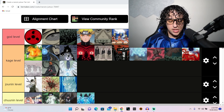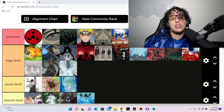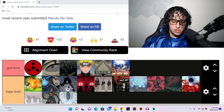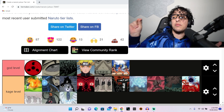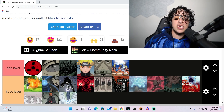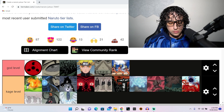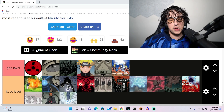If rasen shuriken includes the throw and the tailed beast form version, it's got to be god level. If it was just the jutsu he used against that guy early on — that's kage level. But if it includes all throughout the rest of the series — the throw, having two of them, throwing a bunch of little ones, using it as the nine-tails in that huge form — that's god level. It's such a mainstay move, definitely god level.